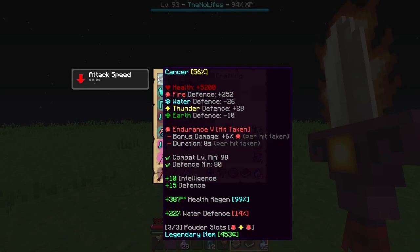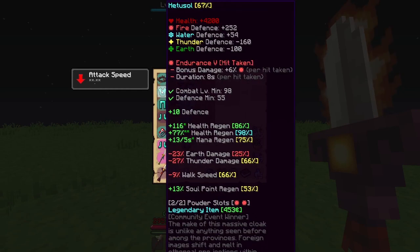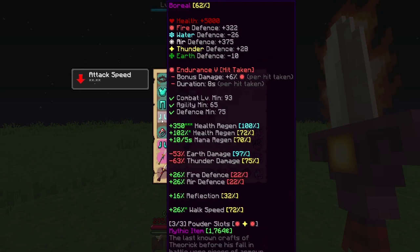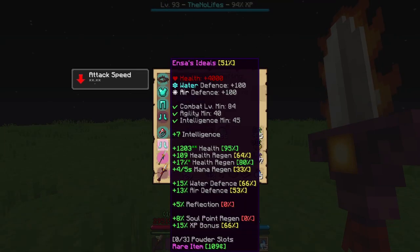We use Cancer for skill points and health regen, Hetusel for skill points, overall health regen, and mana regen. Eden Blessed Guards mostly for the same reasons as Hetusel. And Boreal, which is here to give an insane boost to health regen. If you don't have Boreal, you can replace it with Ensa's Ideals — a very nice substitute if you don't have the budget for one.